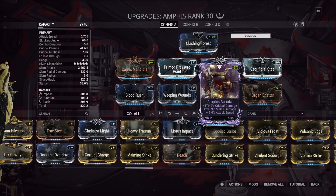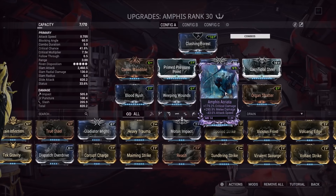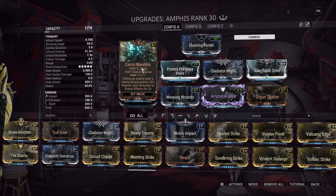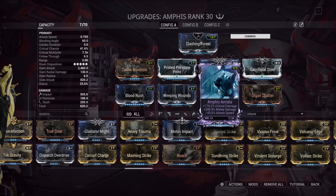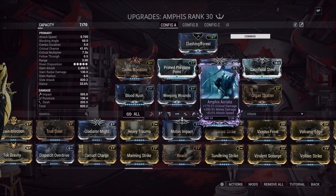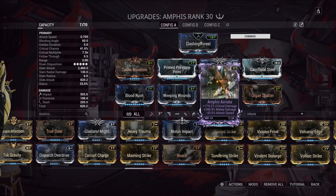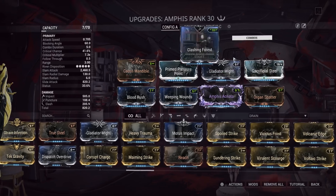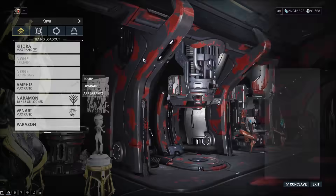The Riven mod is what we're talking about here. The weapons you're looking for are ones that are not very popular and therefore have high Riven disposition. Something like the Amphis has the highest Riven stats. Jaw Sword is also really good. You're looking for crit damage and overall melee damage - plus slash would also be great to make it slash-weighted. Minus attack speed does nothing to the Whip Claw. Minus range does nothing to the Whip Claw. So most negatives don't really matter - it's whatever stat stick you have with your highest stat melee Riven.